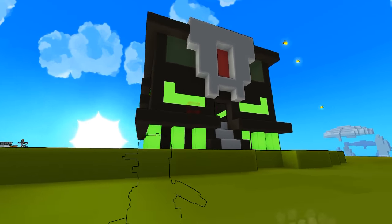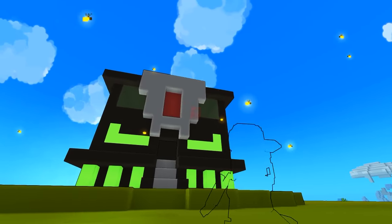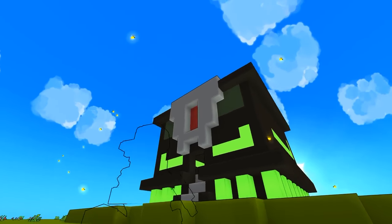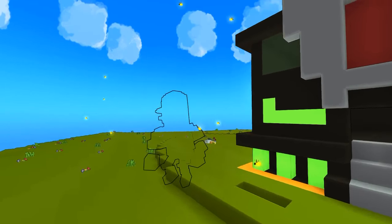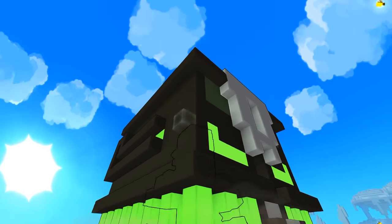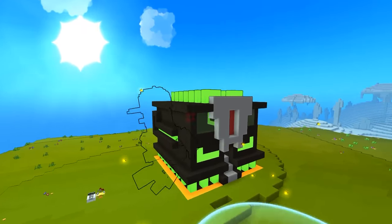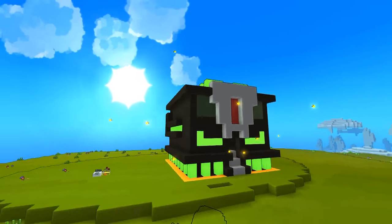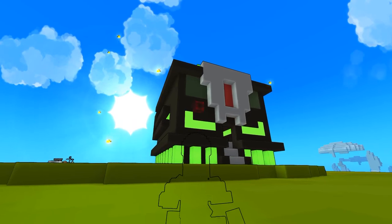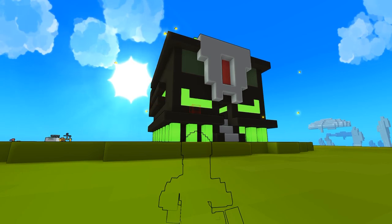There you have it guys — your robot skull! As you can see, here's his mouth, a little bit of design, his eyes, and his front shield or whatever you want to call it. I hope you enjoyed that. If you have any questions or need help, don't hesitate to comment below. Please like, share, and comment — all that good stuff — and we'll see you on the next episode. Goodbye!